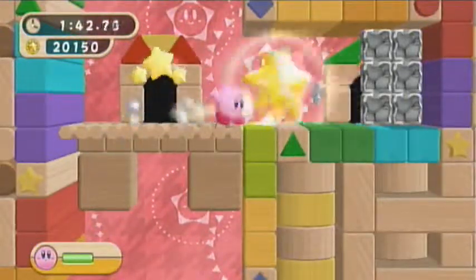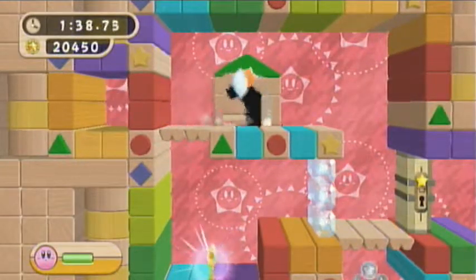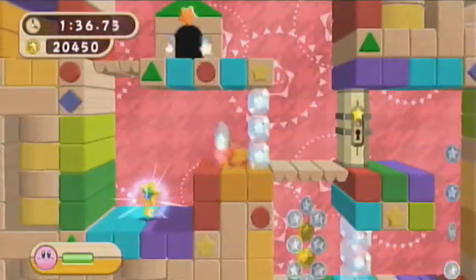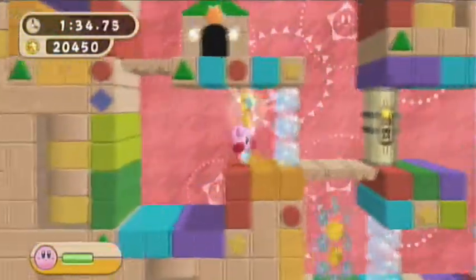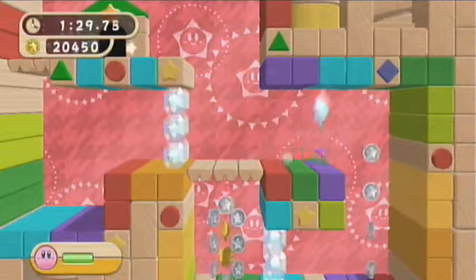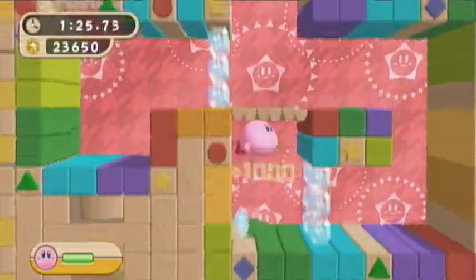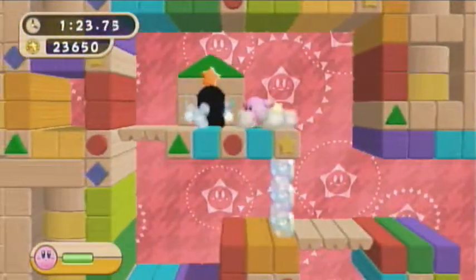Let's grab that, go up here, grab this, and let's go in here for a bonus area. This bonus area uses a mechanic that's not even introduced in the game at all - inhaling through walls. Interesting mechanic, isn't it? I never knew you could do this, because the game never makes you do this.